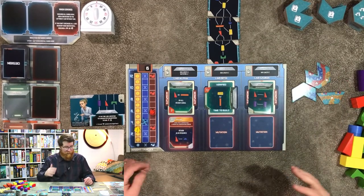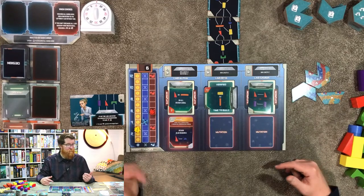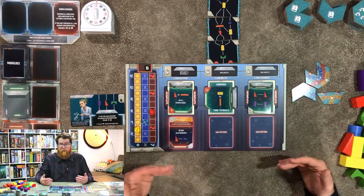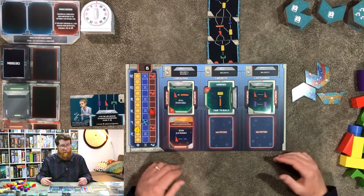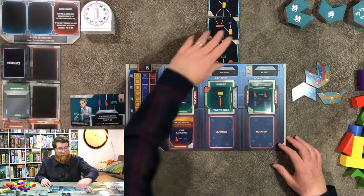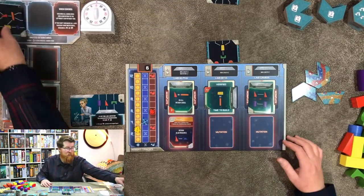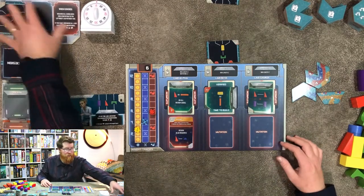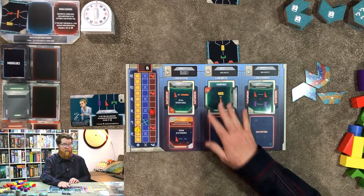We have some tokens here that you can place to show what your target is. For wasted design cards: if you possibly mess up or decide a card is no good, you can choose to remove a card from anywhere - from your hand or from in play - and place it in the wasted card section. You can also choose to rotate cards at any time. Once the wasted design area is full, you'll remove all three, draw a mutation card, and add it to the furthest left virus as long as it has not been verified and locked down.